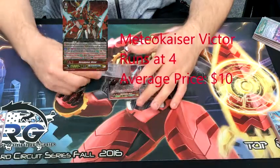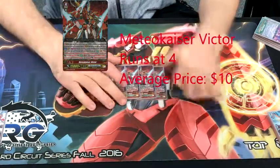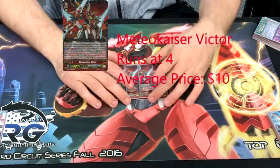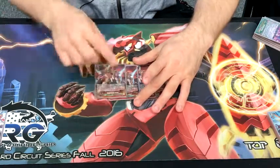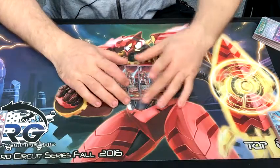If this hits, you choose another unit after it attacks and hits, stand that unit and give it 5k. Then GB3 — which is when it really becomes clutch — say you G-Guard first and then stride on your turn, this unit will stand that unit and give it 5k without having to hit. And then if you do hit, you stand another unit and give it 5k.